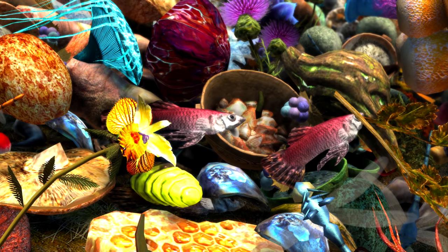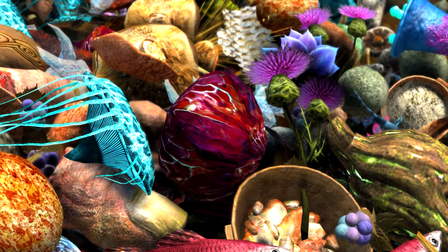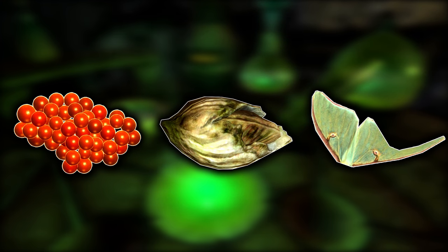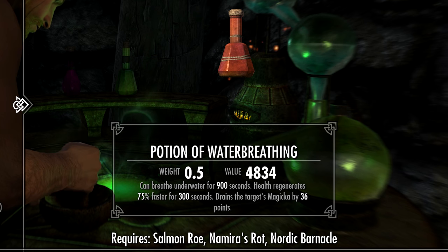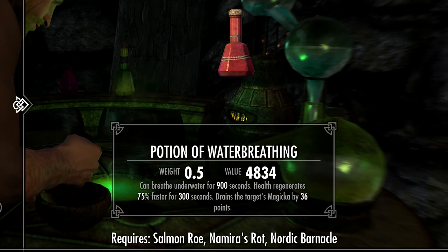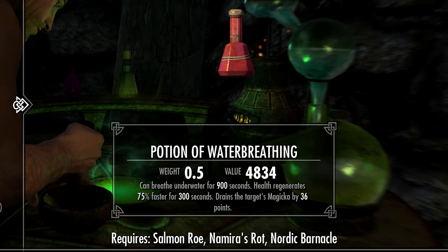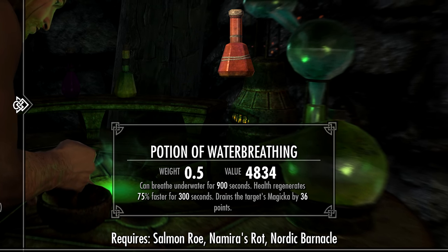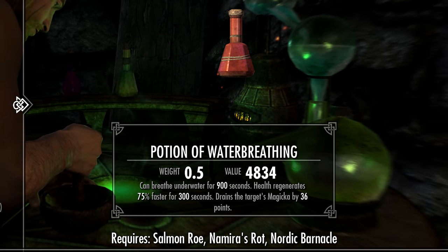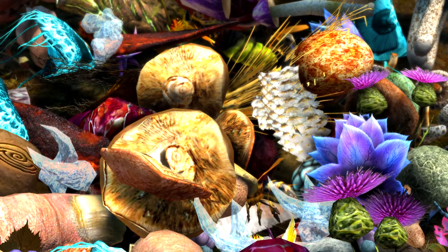Coming in at 7th place, we have a potion that can be created with two different combinations: Salmon Roe plus Nordic Barnacle plus Namira's Rot, and Salmon Roe plus Nordic Barnacle plus Lunar Mothwing. Either of those combinations will create a Potion of Water Breathing with a value of 4,834 gold. Its effects are: breathe underwater for 900 seconds, health regenerates 75% faster for 300 seconds, and drains the target's Magicka by 36 points. Not something I'd want to drink after a long day, but I'd gladly sell it to a merchant who's totally unaware it's made of mothwings, barnacles, and the ovary discharge of a fish.